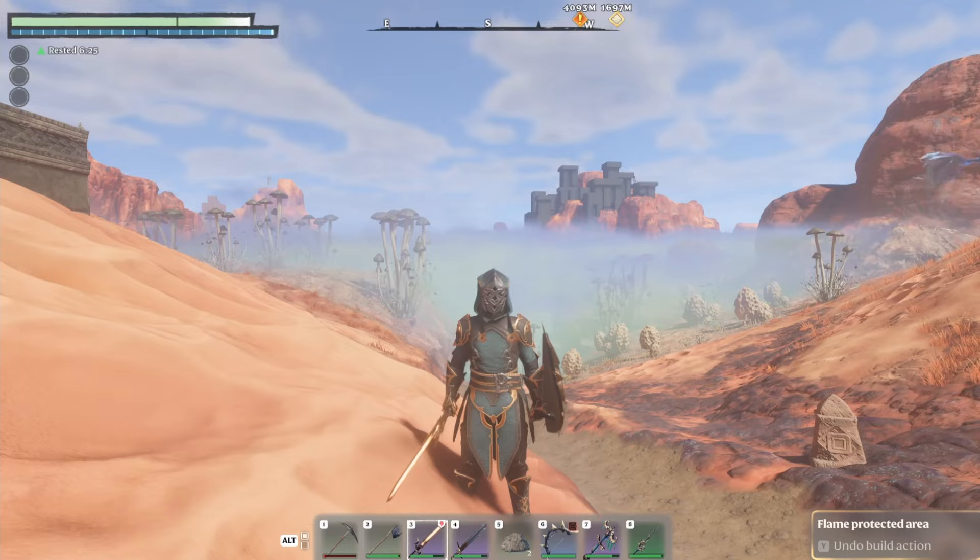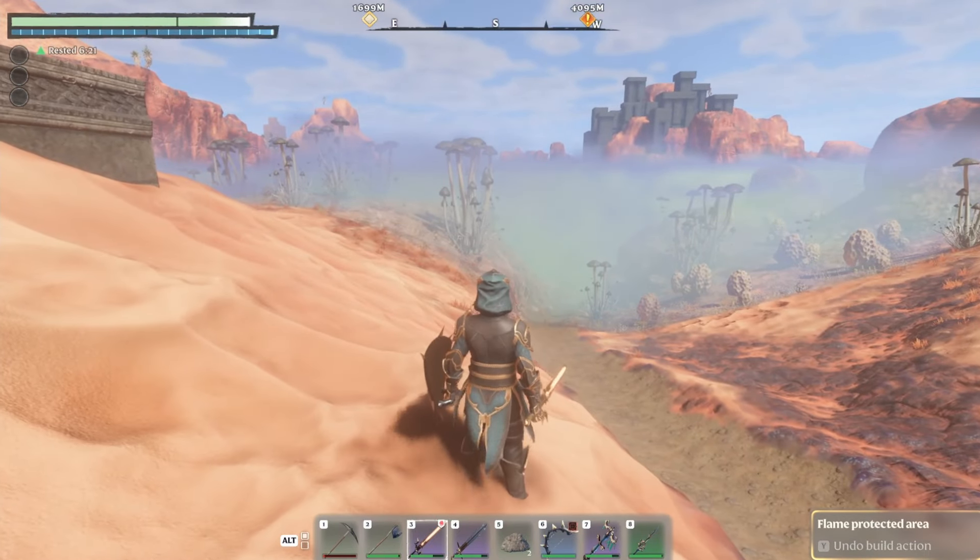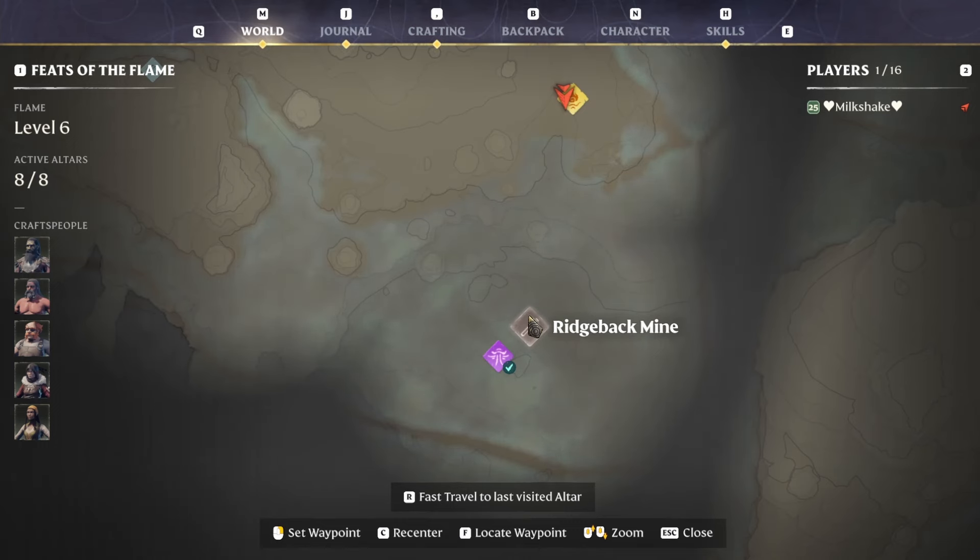If you want another big location — which could be a bit dangerous — it's actually the first area your quest sends you to for iron. The quest requires you to go to Ridgeback Mine, which is where you'll first discover iron if you haven't before.